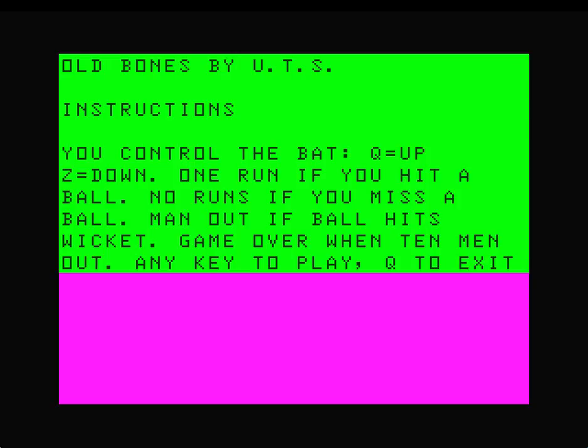This is Old Bones on the Dragon Cassette 50. Don't worry too much about this first bit because this is the 1983 version of Old Bones and it's rubbish. It's total shit — we've seen it before. It's the same as it was on the Atari version of Cassette 50, the same as it was on the Acorn Electron and BBC Micro version.